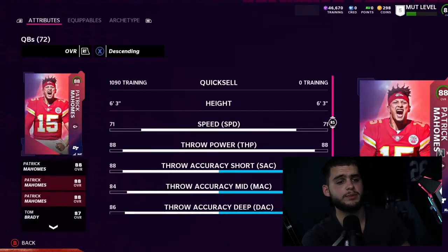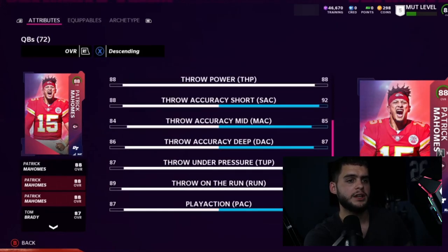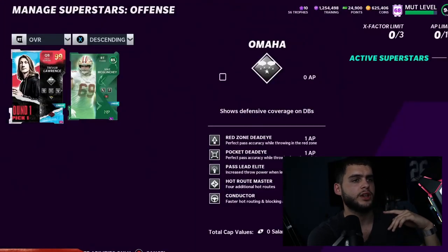Here's the pre-order bonus — Patrick Mahomes 88 overall, powered up. This card will be an 89 overall, super fire card. The throw accuracy short actually shows a 92, but that's only if you put the Elite Passer strategy on there, so you're going to be able to hit some thresholds with Mahomes which is super cool. You could even duplicate those or in general easily get a lot of thresholds done versus having to go other routes. I really appreciate that because certain players would be so good if they could just get an easy threshold boost.